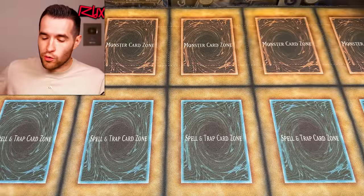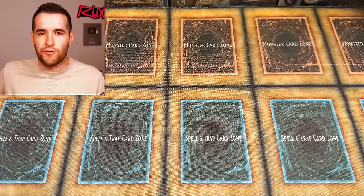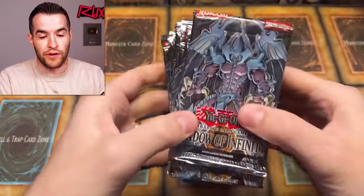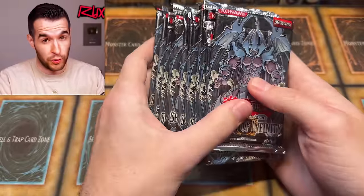Before we start opening some Legendary Collection GX — one of my favorite things to open — it fits perfectly with GX Legacy Week. We have a bunch of sets that will be open this week. In previous Legacy Weeks it was like a 24-pack opening of each, but I don't actually have 24 packs of each set. So we're going to do it a little bit differently, but it'll still be really fun. I have almost 20 packs of Shadow of Infinity, and we'll be trying to pull the Sacred Beasts — we've never pulled them before.